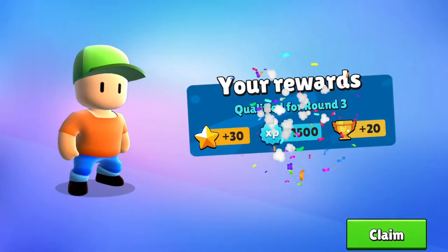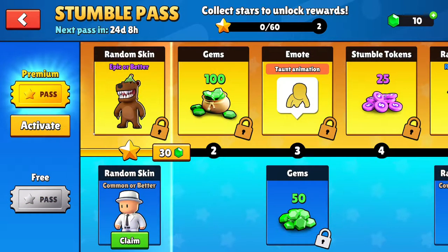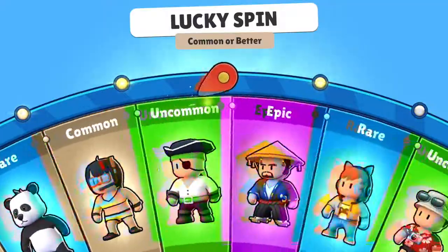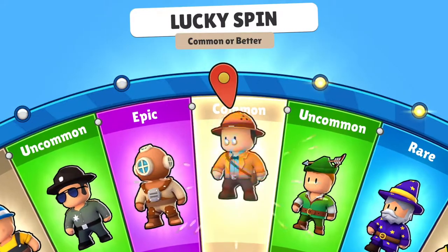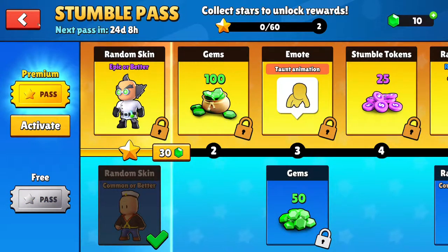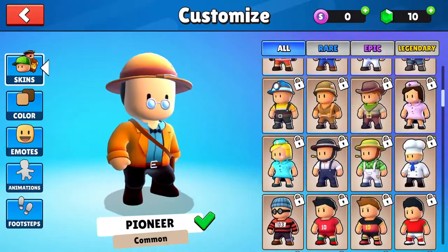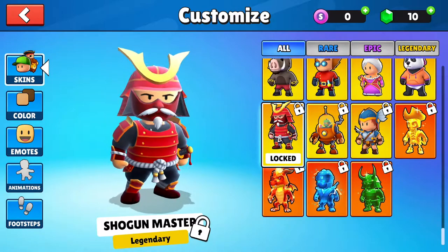One match down, got third place. It looks like they've got a battle pass where you can claim rewards, and you also get a random skin. We probably got one that I wanted the least, but at least I don't look like the default characters. Oh, you can actually customize too — I didn't realize this at all. They have a really good amount of outfits — scrolling through and that one's pretty cool.